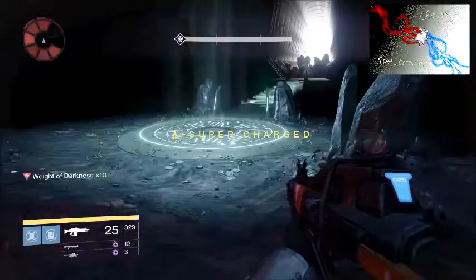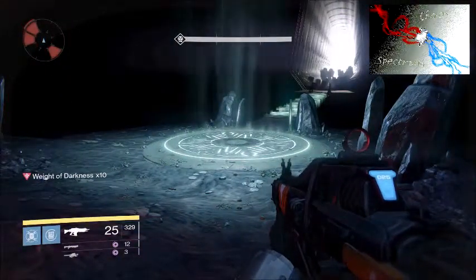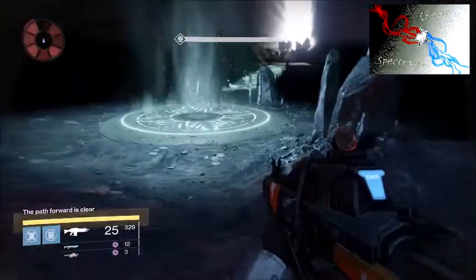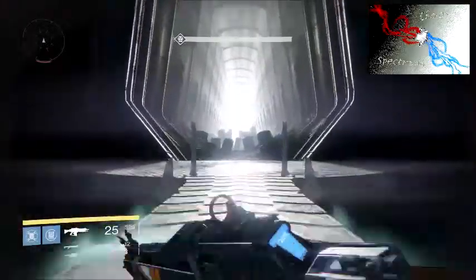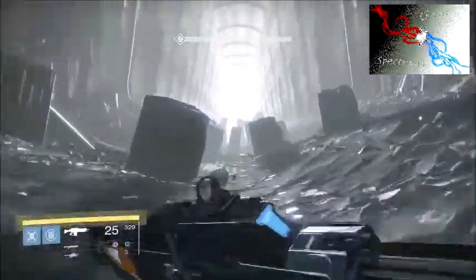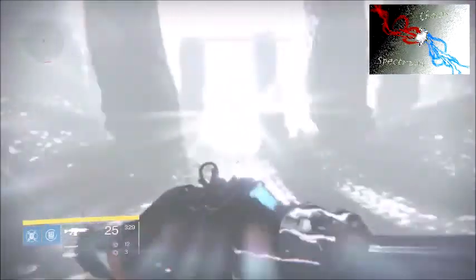Once the bridge is complete, I believe it says 'the path forward is complete' — you can see it down at the bottom left. 'The path forward is clear.' Pretty much the same thing. You're going to run your ass off at this point, because those thralls will chase you. Just keep running — run across the bridge, into this big door with just glorious, nice, safe, warm light. When you get into the light, you'll get your little reward, and the first part will be complete.